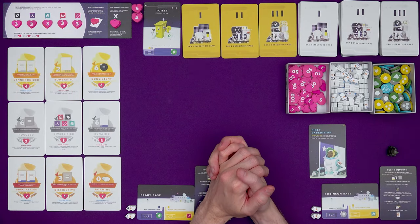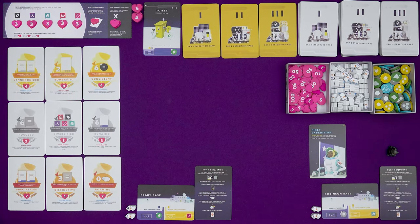Hi everyone, I'm Tom and today I'm going to be showing you how to play Moon, a pick and pass space base building kind of game for one to five players, where you play as the leader of one of the first settlements on the moon.